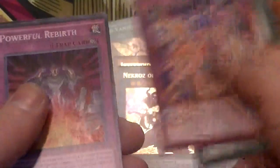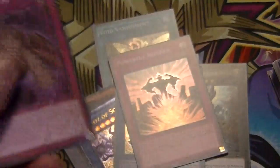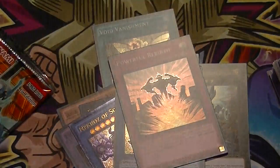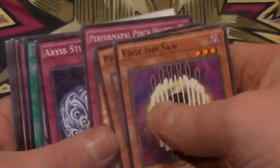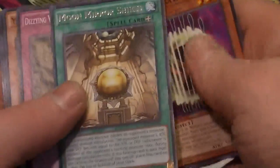Rare is Melodious Illusion and a Powerful Rebirth. And last pack: Moon Mirror Shield and nothing else.